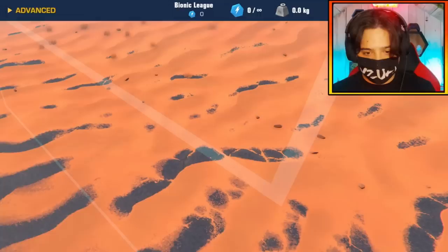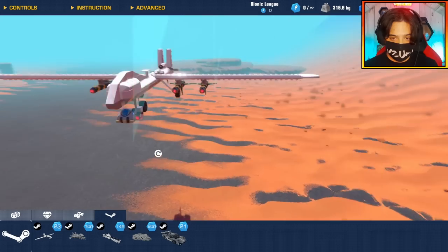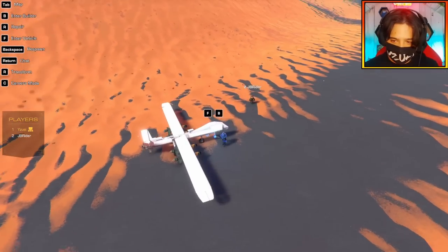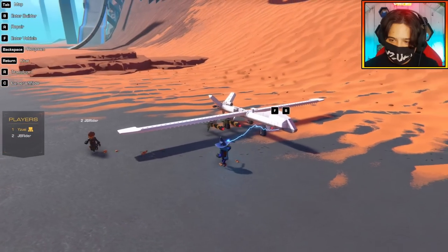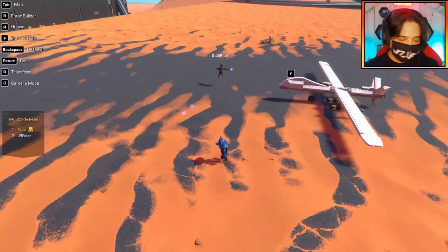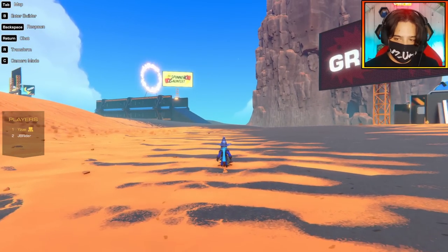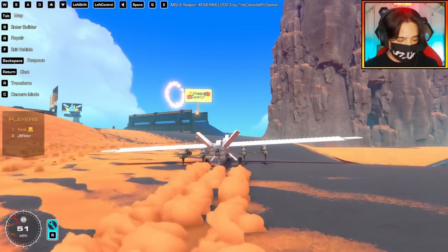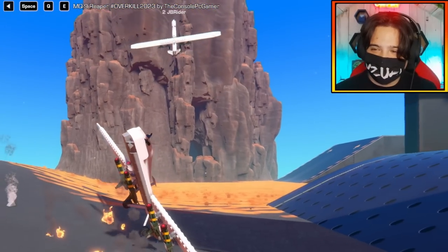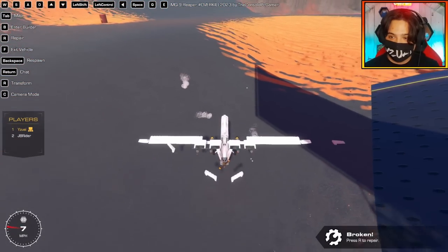One more build — this one is the MQ-9 Reaper by the Console PC Gamer. Here it is. So this is a drone — a UAV. Look at the wingspan on this! It has four Hellfire missiles. Very War Thunder right now. Go ahead and grab yourself one of these, I'm going to grab one too. Can I take off from here? It really feels like one of the drones in War Thunder — high lift and really slow.